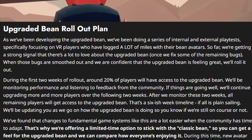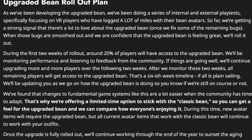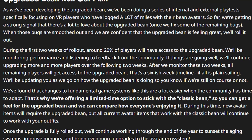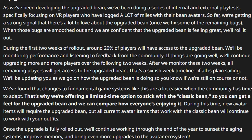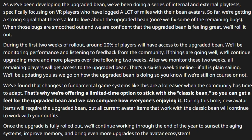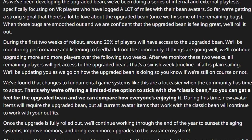For the last bit of this developer blog, they talk about the upgraded Bean rollout plan. As they've been developing the upgraded Bean, they've been doing a series of internal and external playtests, specifically focusing on VR players who have logged a lot of miles with their Bean avatars. So far, they're getting a strong signal that there's a lot of love for the upgraded Bean once they fix some remaining bugs. During the first two weeks of rollout, around 20% of players will have access to the upgraded Bean. They'll be monitoring performance and listening to feedback, and if things are going well, they'll continue upgrading more players over the following two weeks. After those two weeks, all remaining players will get access, making this a roughly six-week timeline if all goes smoothly.